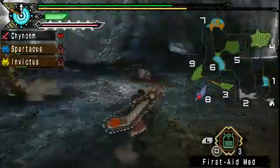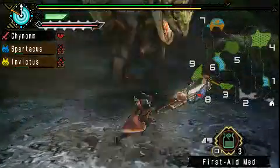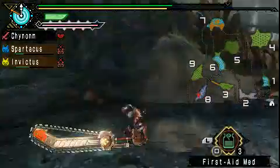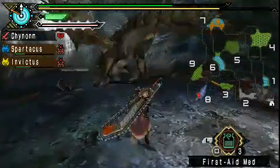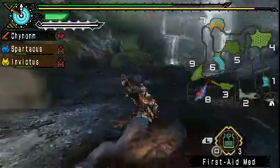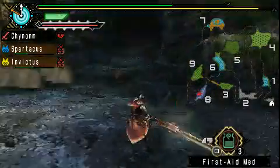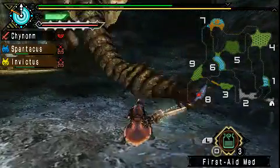I have minus 15 fire resist — I cannot risk getting hit by fire at this rate. She's trying to hit me with her special move, which is why I brought the Dung Bombs. I hope I don't get hit with it, but if I do, it'll be a nice opportunity to show you what to do in that situation.